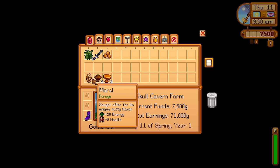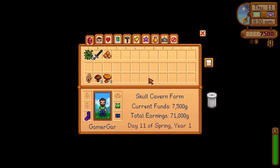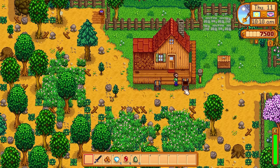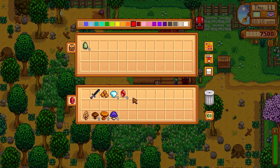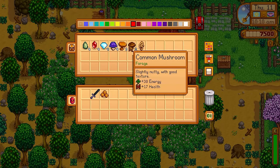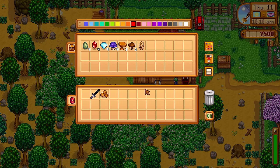If you select the Mushroom Cave, it is worth your while to keep all of those mushrooms, especially the ones needed to make life elixirs — I'll show you a life elixir farm later on in the video. If you pick up jades, rubies, or diamonds, absolutely keep those as well. You'll need them later on for staircases, spicy eels, and triple shot espressos.